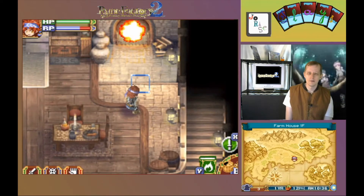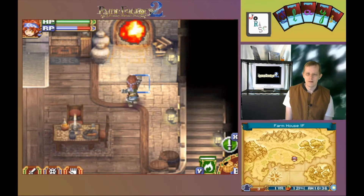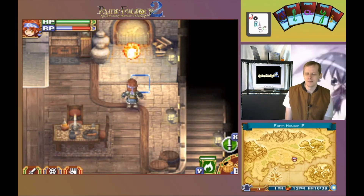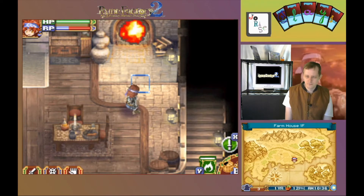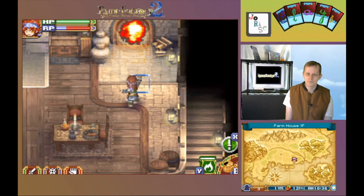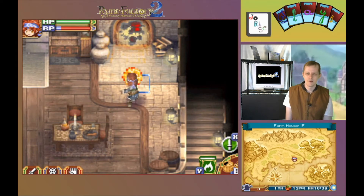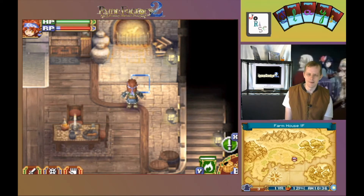Let's use up some energy here hurling fireballs into the fireplace. Safest place to hurl them in my opinion. A skill up should be showing up here momentarily. There it is.